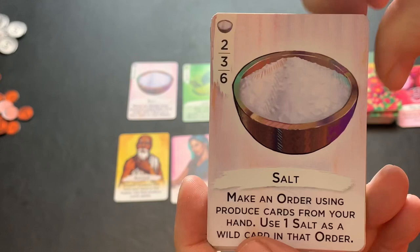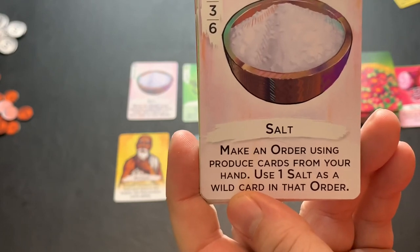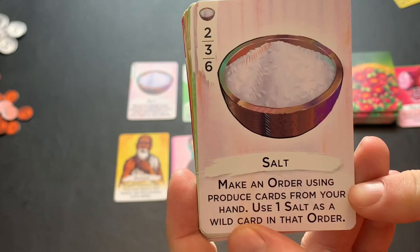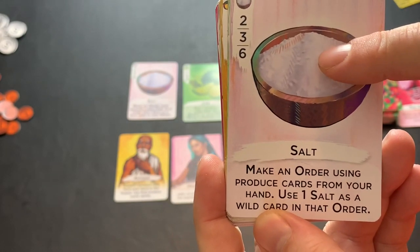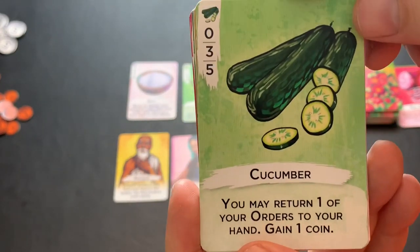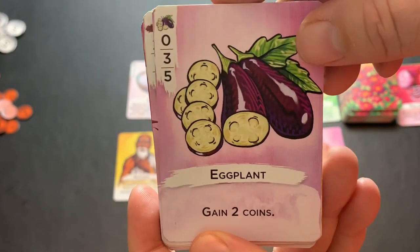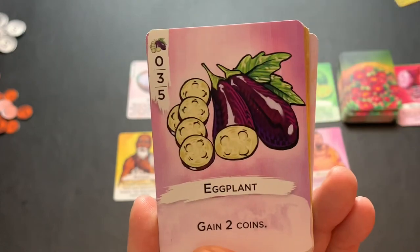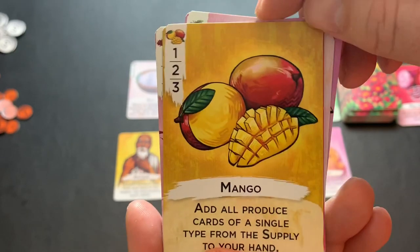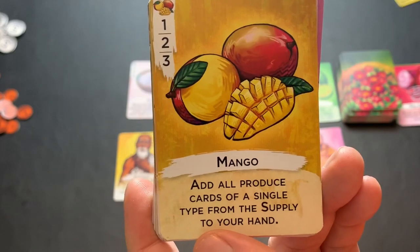Salt, also worth two, three, and six points, allows you to make an order using produce cards from your hand, and you must use one salt as a wild card in that order — so discarding salt from your hand to activate its ability lets another salt in your hand act as a wild card to boost your numbers. Cucumber, worth zero, three, and five points, lets you return one of your orders to your hand and gain a coin. The eggplant, also worth zero, three, and five points — activating its ability gives you two coins. Mango, worth one, two, or three points, allows you to add all produce cards of a single type from the supply to your hand.